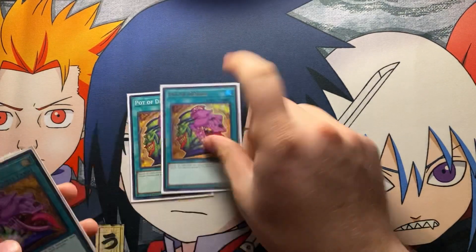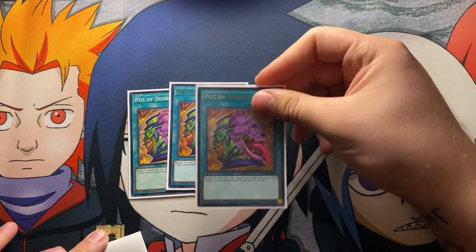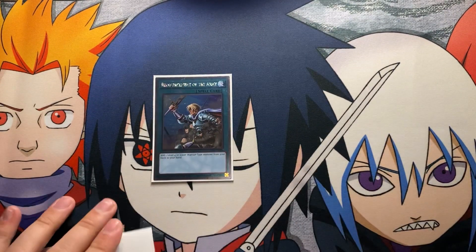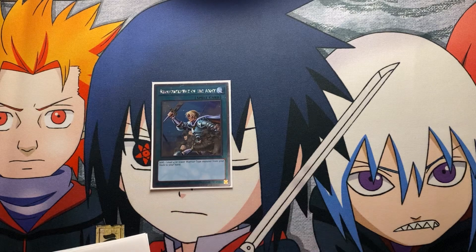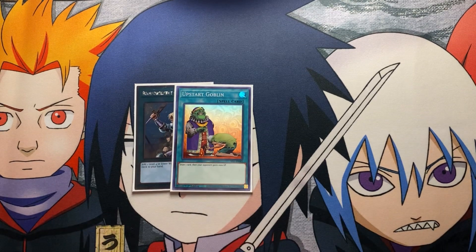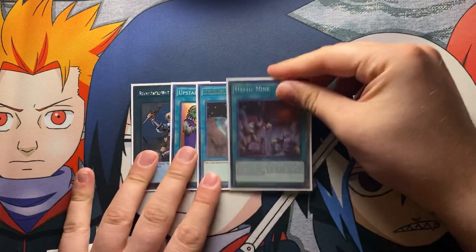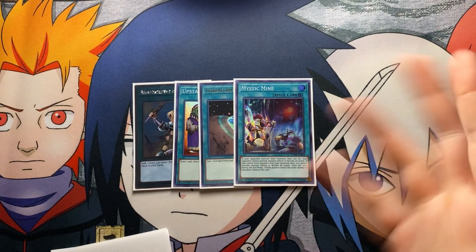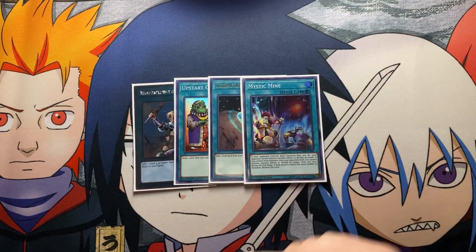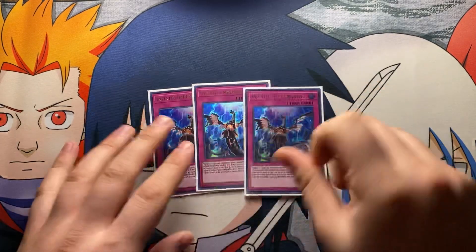Next, three Pot of Desires — you draw two cards and plus, no reason not to play it at three. It's a spell in your graveyard giving you pluses. Then one ROTA — self-explanatory, gets you to every Sky Striker card in your deck. One Upstart Goblin — makes the deck 39 cards; giving your opponent 1000 life points doesn't matter because you're going to OTK regardless. Then Terraforming gets you into Area Zero and also into the one Mystic Mine we play, so if your opponent builds a board you can't break, drop Mystic Mine until you draw your resources.